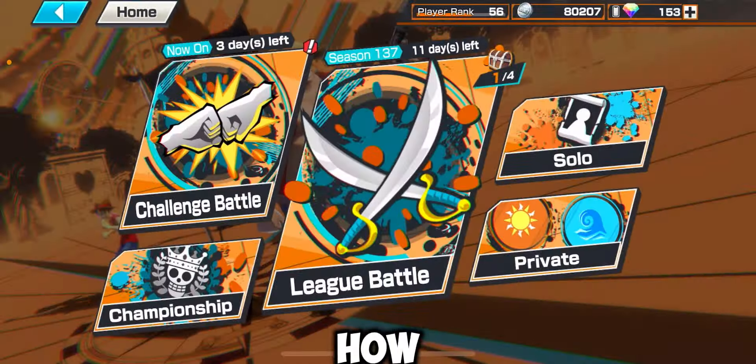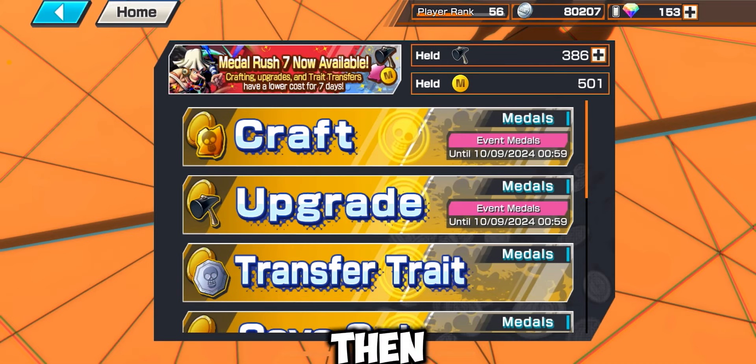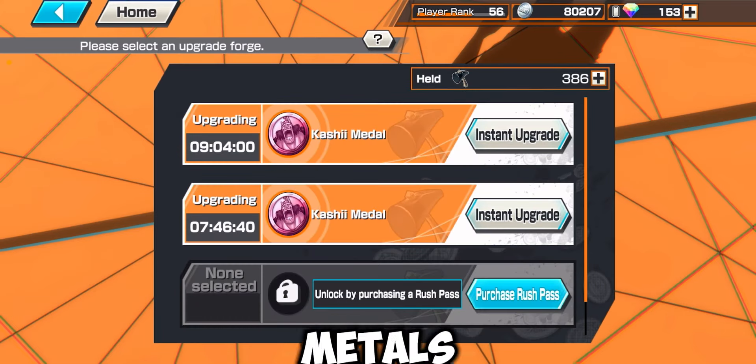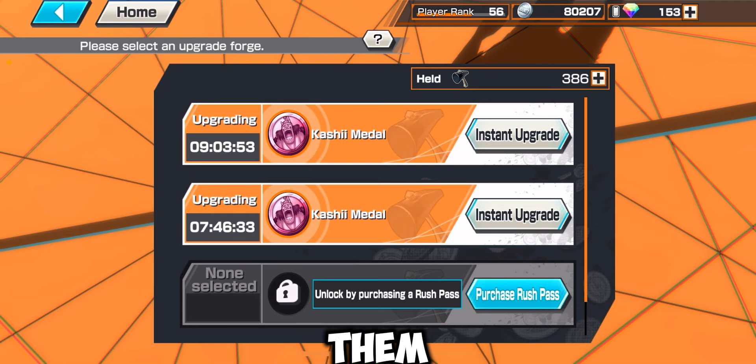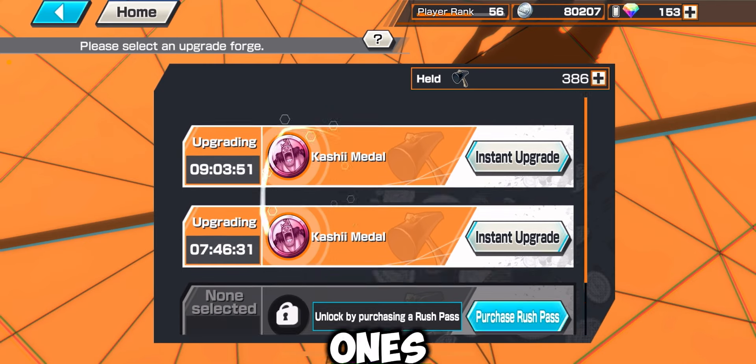After crafting, you upgrade the metals. You also have hammers so you can do instant upgrades, but I would recommend saving them for event metals like these ones over here.